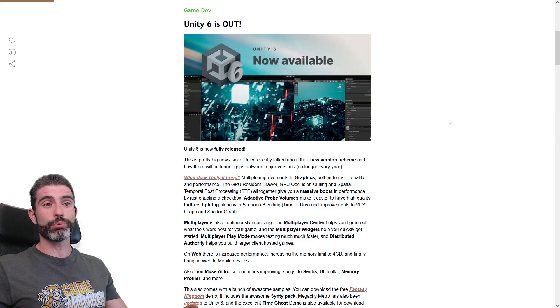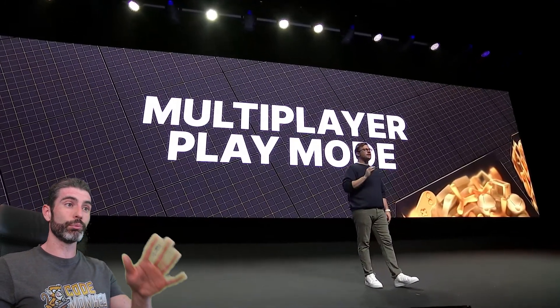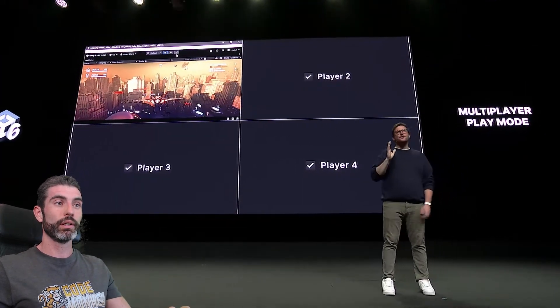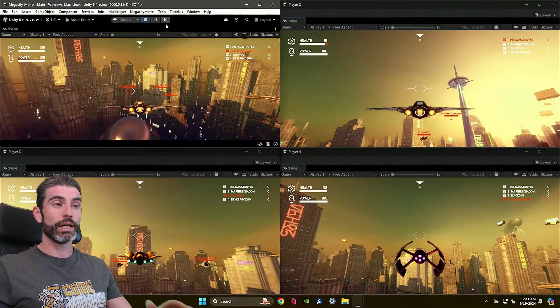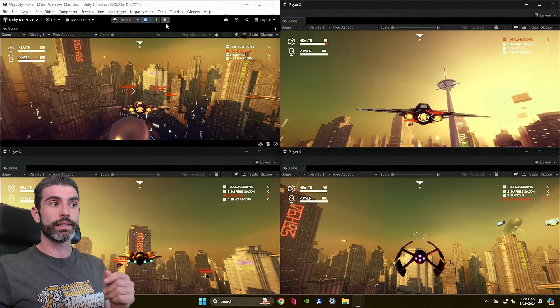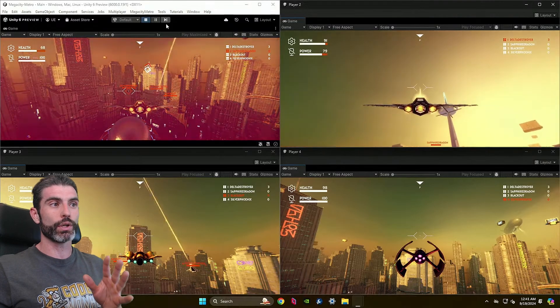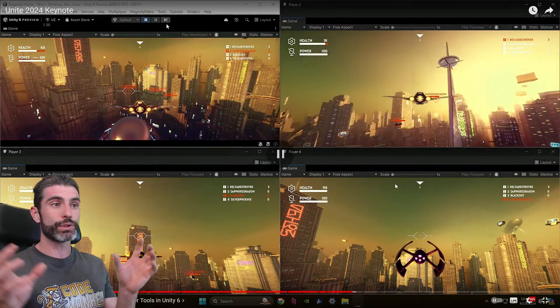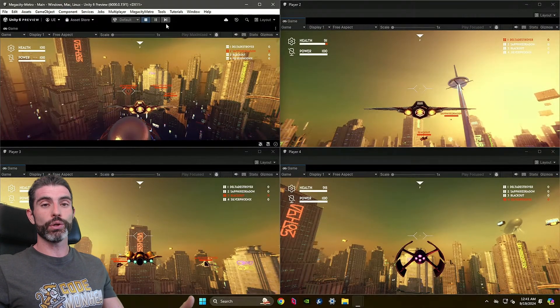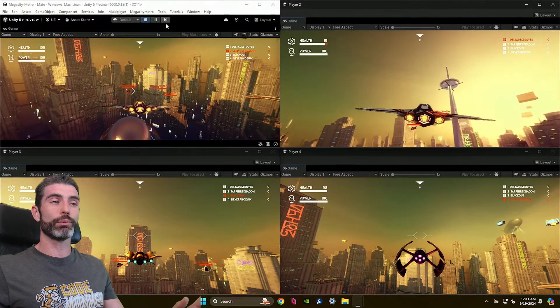Next is a really huge improvement in Multiplayer: Multiplayer Play Mode. Iteration speed is always super important, and when it comes to multiplayer, it used to be quite tricky because it takes quite a while to make a proper build. But now with Multiplayer Play Mode, it just spawns new instances of the editor, and you can very quickly and easily test and verify that your multiplayer code is working. It spawns multiple windows, they're all connected together, you can read the console for all of them — this change alone makes multiplayer development work so much faster.